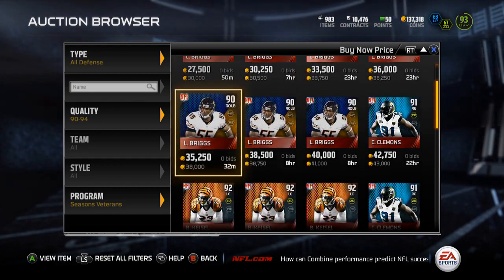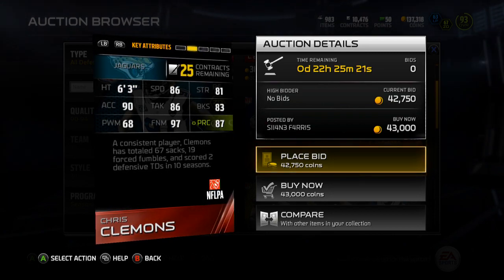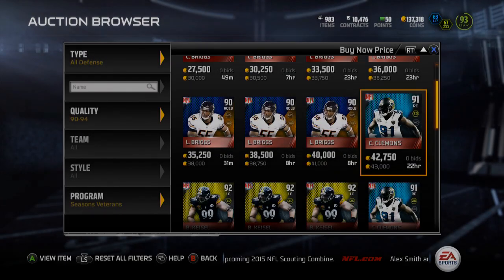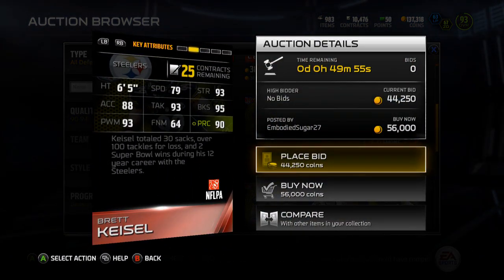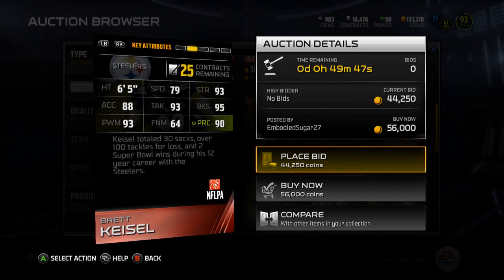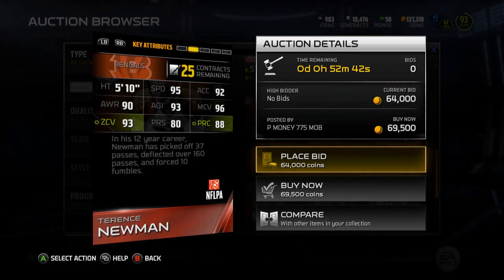Moving on to the defensive side for the 90-94 overalls. We've got Chris Clemons, a 91 overall right end - 86 speed, 81 strength, 90 acceleration, 86 tackle, 83 block shed, 68 power move, 97 finesse, and 87 play recognition. Next we've got 92 overall left end Brett Keisel - 79 speed, 93 strength, 88 acceleration, 93 tackle, 95 block shed, 93 power move, 64 finesse move, and 90 play recognition.